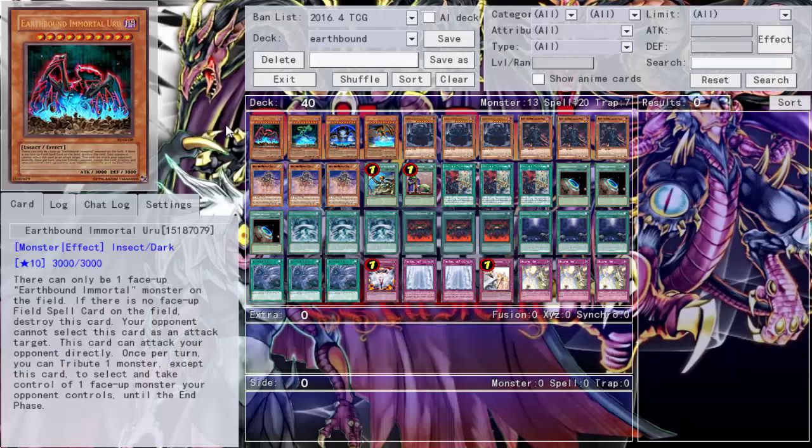Alright people, here is the deck profile for the Earthbound Monarch deck. It wasn't the greatest deck on daily duels, but it's better than anything going up this month. It was pretty much Earthbound with the Monarch mechanic. Monarchs are just so consistent with their tribute summon mechanic that you can pretty much throw them into any tribute summon strategy.